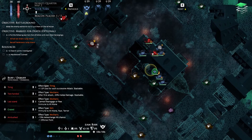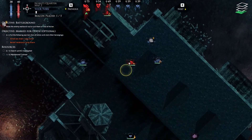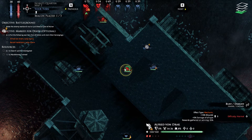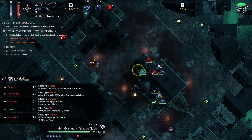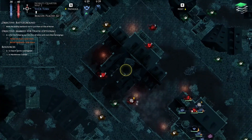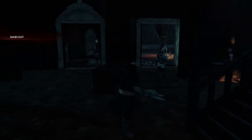I also noticed that this guy has a skull on his icon — this is due to him being marked for death. This is their leader, Alfred von Drack. We need his lucky charm and one of the men-at-arms. So we'll draw him in with the ambush.